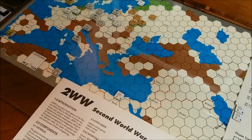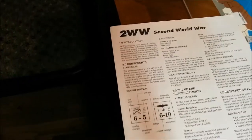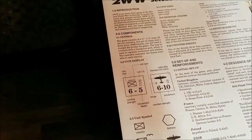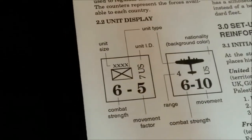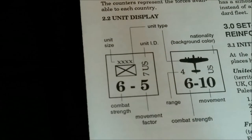The map is overlaid with a hexagonal grid, which is used to regulate movement and combat, and the counters represent the forces available to each country. To give an idea of the different unit types and the nomenclature used on each one, you have an infantry example. It tells you the unit size, the unit type, the unit ID, its combat strength on the left, and its movement factor on the right.